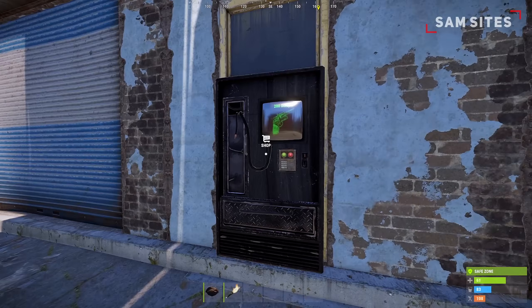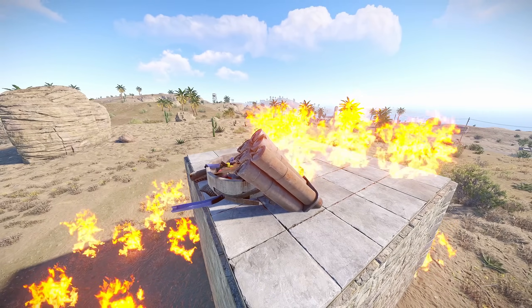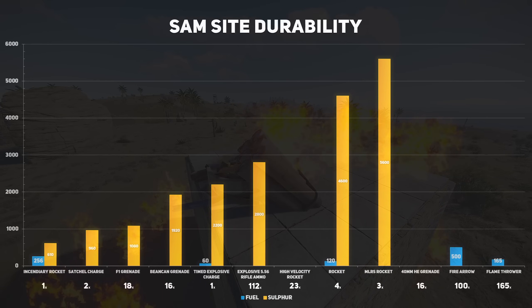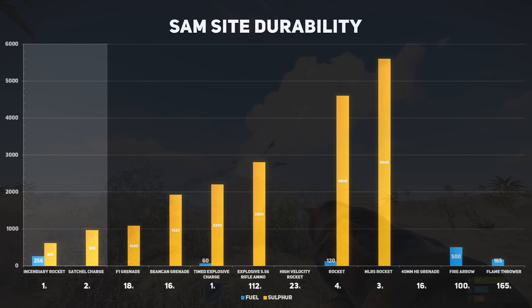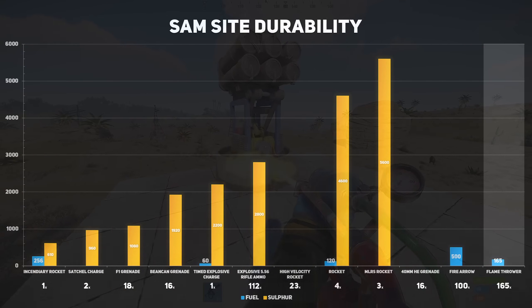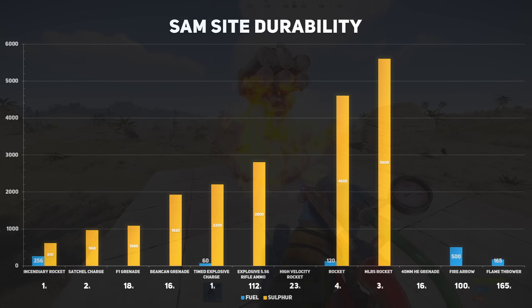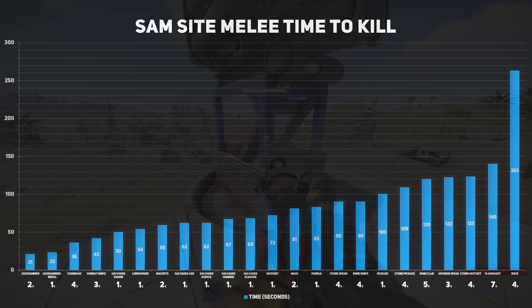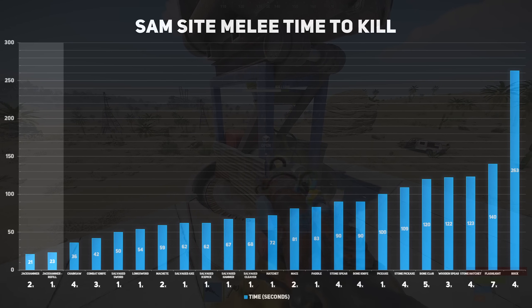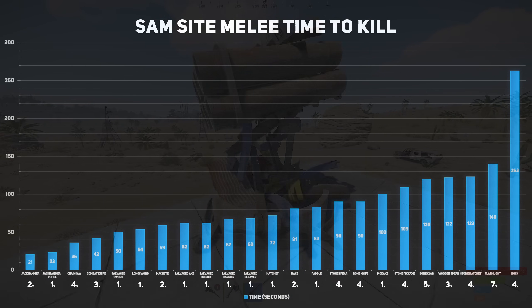A SAM site can be purchased at the Outpost Weapon Shop for 500 scrap. They come with 1,000 HP and can be destroyed with a range of explosive and fire-based weapons. Here is a chart displaying both the quantity and sulfur required to destroy the SAM site. Overall, an incendiary rocket or satchel charge is the cheapest explosive tool, while the flamethrower is the overall cheapest ranged tool, considering it doesn't require sulfur and only 165 low-grade fuel. For the overall cheapest tools, you can look at melee weapons — using a jackhammer will be the quickest, while a salvage sword is the overall king, as it only requires one, is cheap, and can do it in 50 seconds.